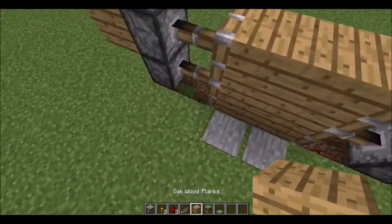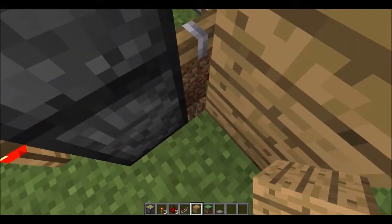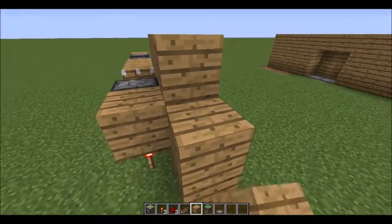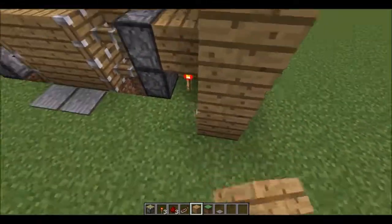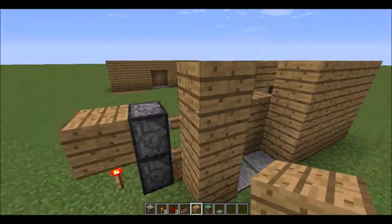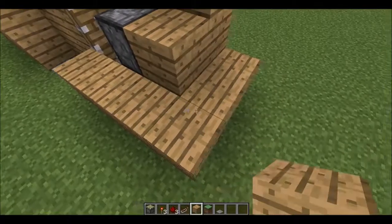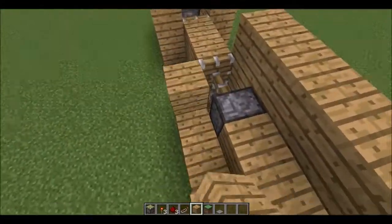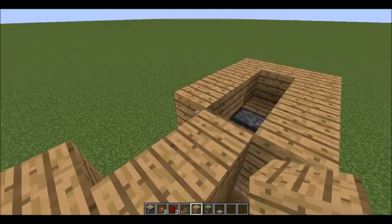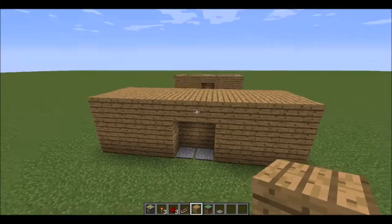So now the piston door works — that's pretty easy. Now you can cover everything up. Just checking if anything was broken. We can cover it up and move it around on top and over here. That's basically how you make a piston door.